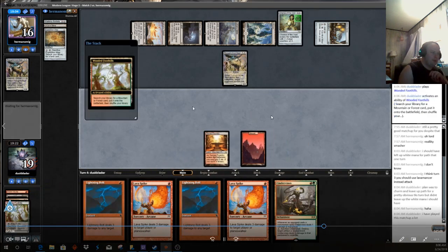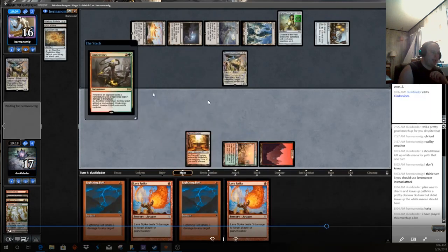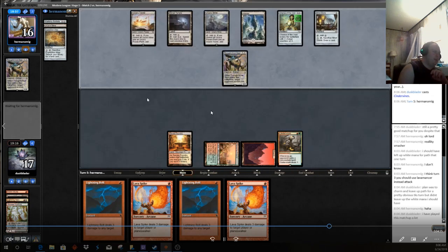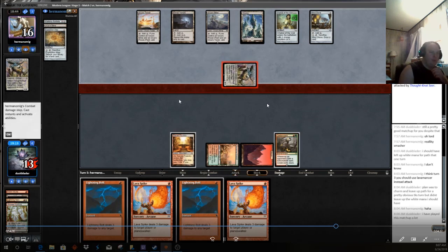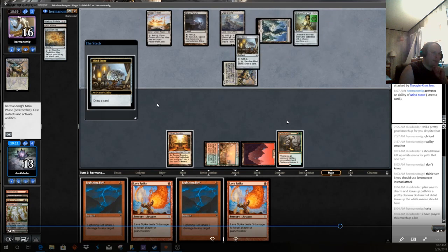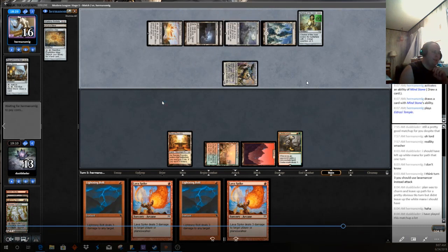We go ahead and grab the Stomping Grounds and play out the Cinder Vines. We don't crack it immediately in case our opponent wants to play any additional spells — though the only spells they probably have are additional Chalices, maybe another Mind Stone, or the Expedition Map they can't currently cast. The opponent attacks with Thought Knot and plays a Walking Ballista. We now have a chance: we have 12 points of burn in hand, 14 if you include Cinder Vines blowing up the Chalice.